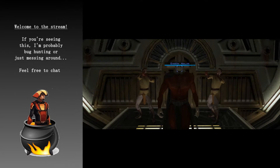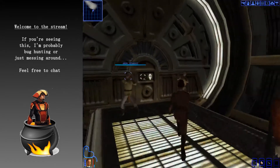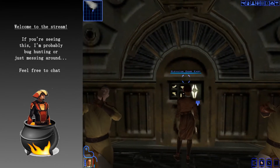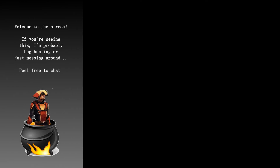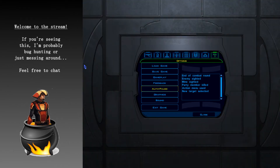Now you let Malak just walk forward. Once he's far enough forward, you use a force power and you can walk behind him and get into the final area. And that's the backup strat for missing party members.